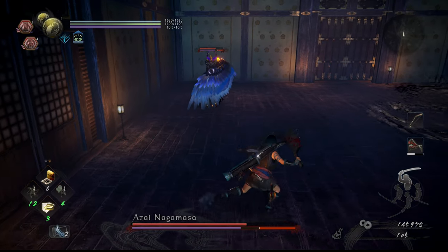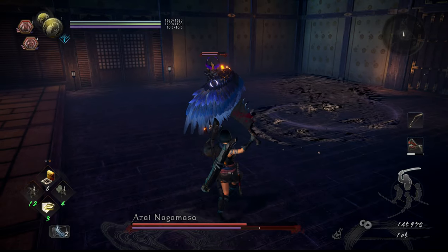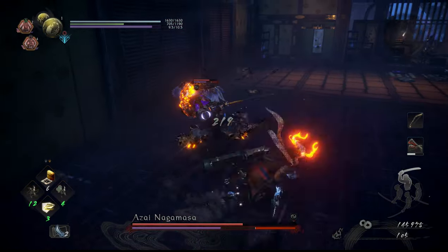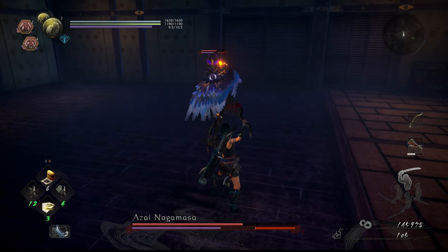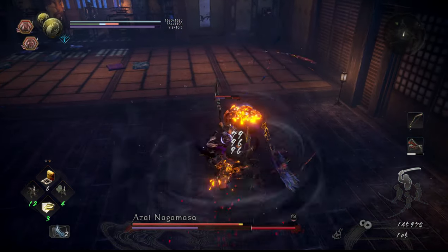Not much changes after the first Dark Realm phase, though he can throw a few more projectile attacks than he did in the first phase. Just be ready to hold guard and block a little more often than usual. But since you'll still be at a distance ready to block his leaping attack, that shouldn't be a problem. All his distance attacks can be safely blocked. You can also use the Feral Guardian Spirit to dodge out of the way.